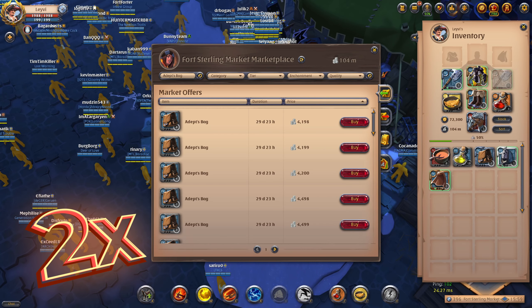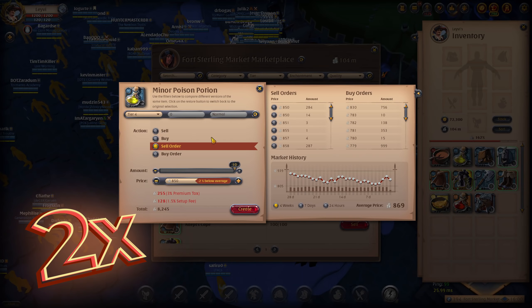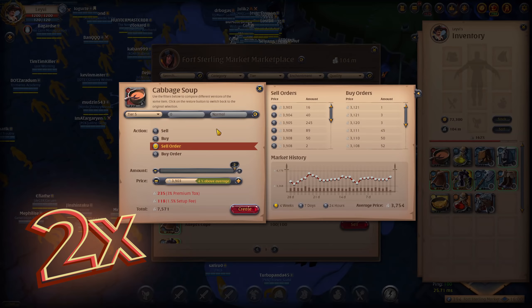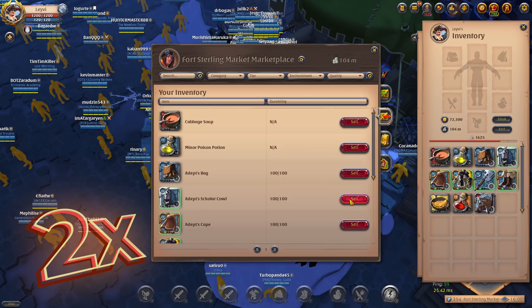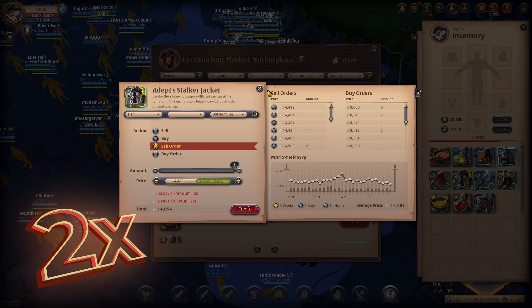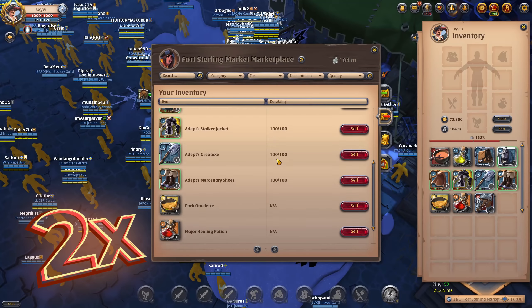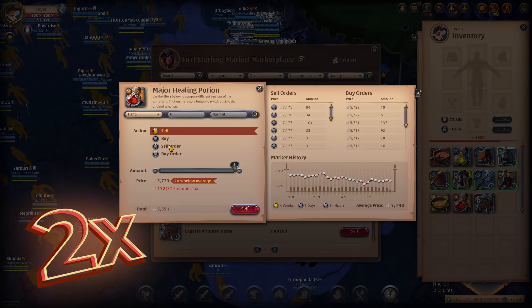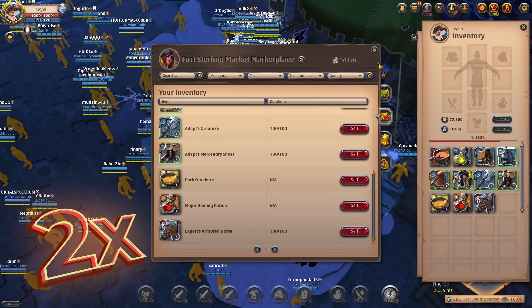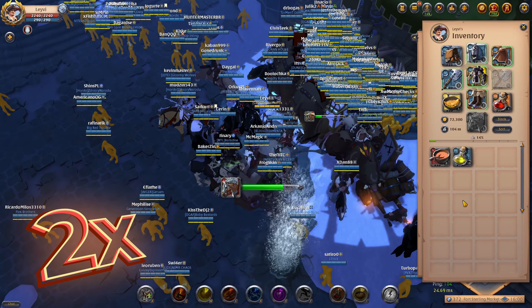Let's go over the price for this very same set together. That's 8k for the stack of potion pots, another 8k for the two soups, 4k for the bag, 6k for the cowl, another 6k for the cape, 14k for the stalker jacket, 11k for the greataxe, 4k for the leather shoes, 3k for the omelette, 7k for the healing potion, and 51k for the tier 5 armored horse, making for a total of about 120k silver.